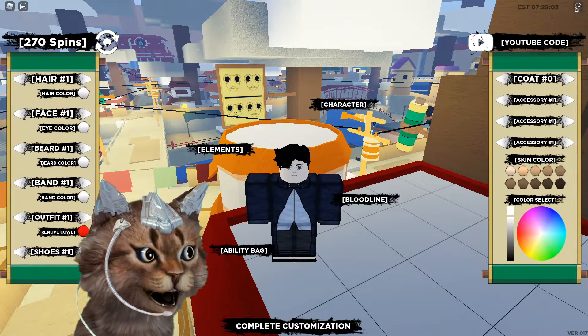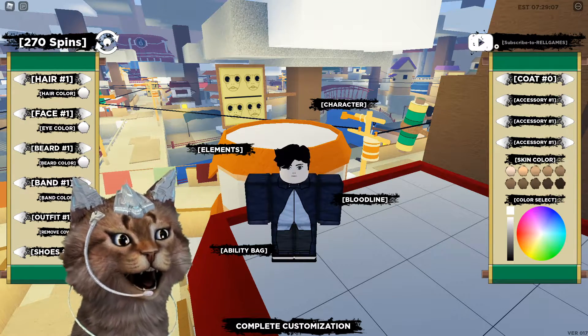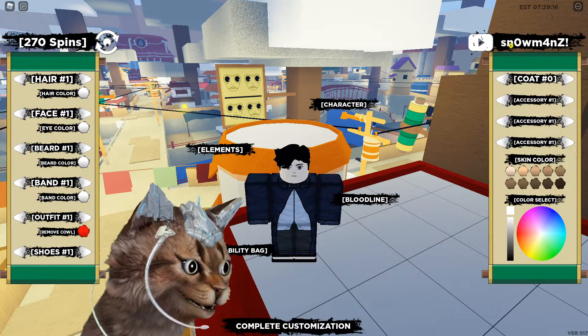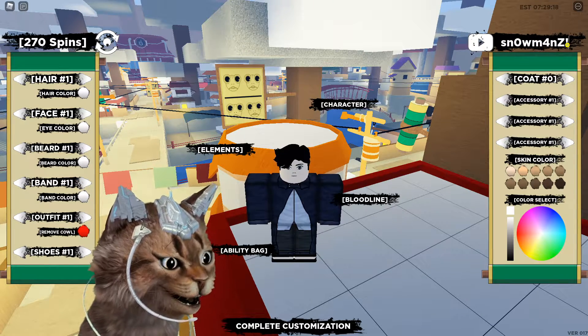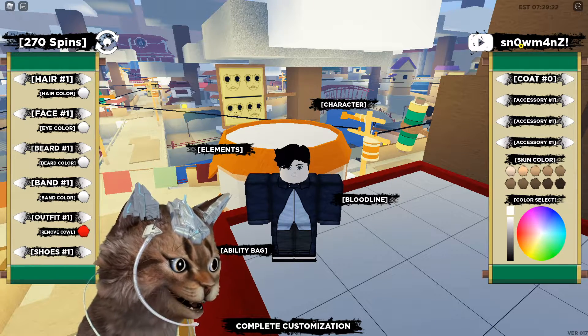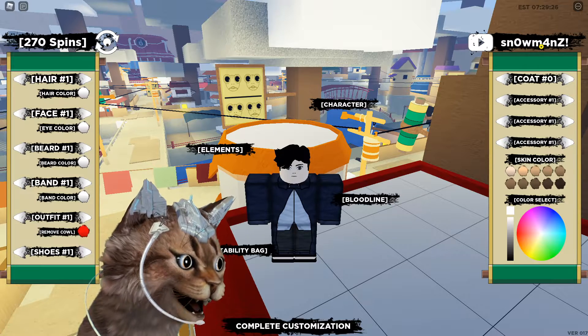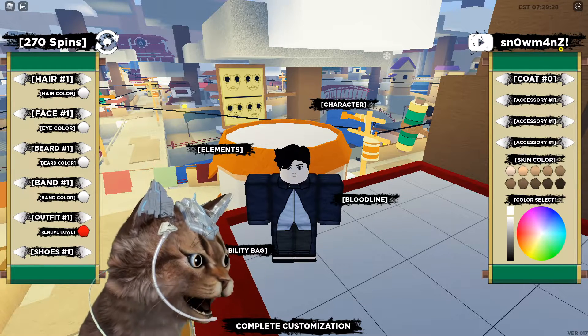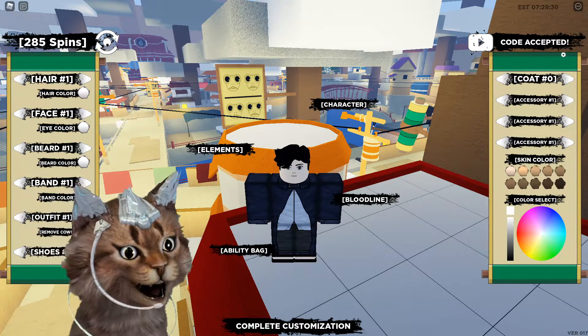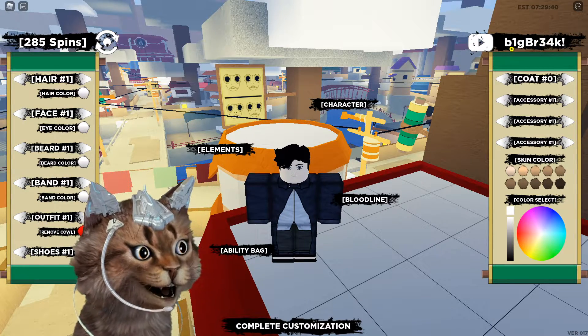Once you come here you can press the arrow and enter these YouTube codes. The first code is going to be snowman z with the exclamation mark — you guys can pause the video. It's S, N, zero, W, M, then a 4, a capital Z, and an exclamation mark. Click enter and there you go, code accepted!